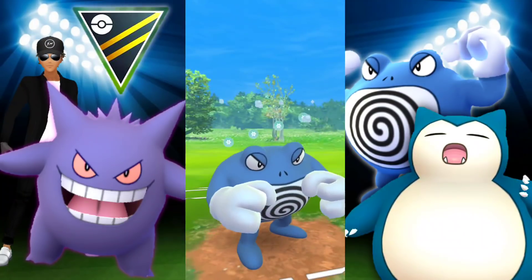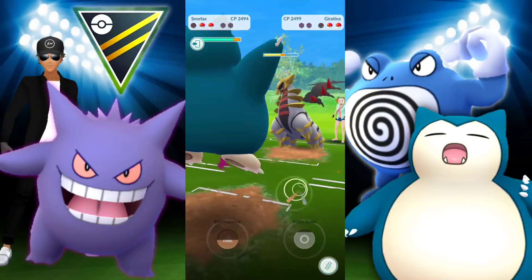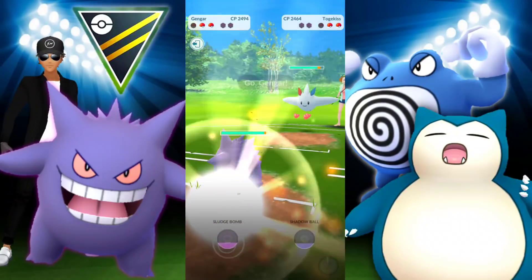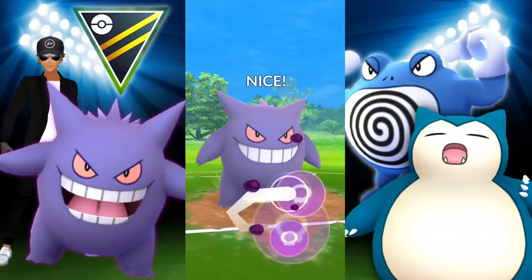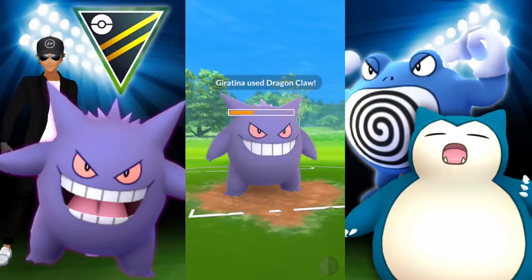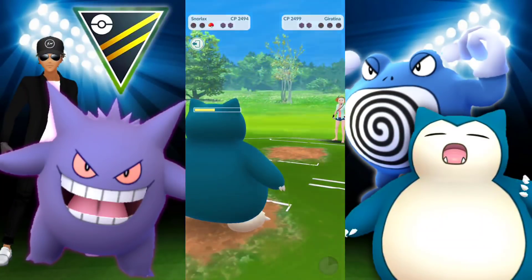Gengar with shields down is still okay, but needs to watch out since it's squishy. We go in with Snorlax and they decide to keep going. Then they switch into Togekiss, so we go in with Gengar — this is perfect. We get the Sludge Bomb, they used their last shield, and we take out Togekiss with Gengar. We do considerable damage with Shadow Claw to Giratina. They take us out, we go in with Snorlax loaded with energy, hit Giratina with Earthquake, and take the win.